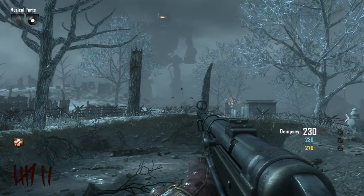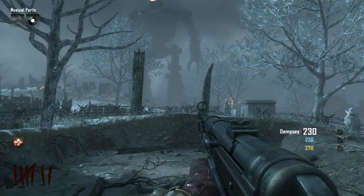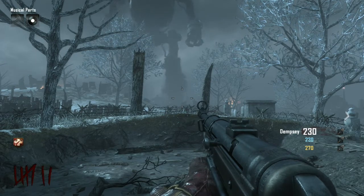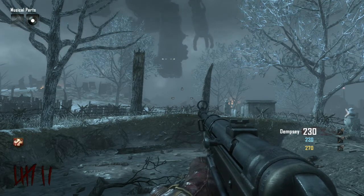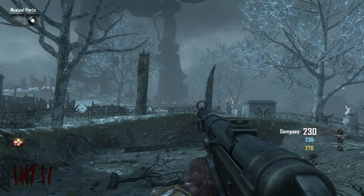Hey, what is up guys, it's your boy Nuts here coming at you with another video. In this video I'm going to be showing you guys how to get the second Easter egg song, and this is by Avenged Sevenfold — it's called Shepherd of Fire, which is the first opening cutscene.